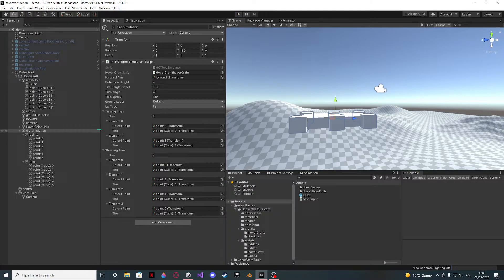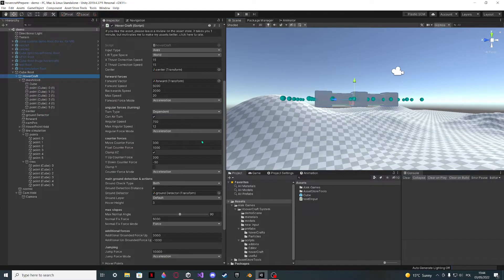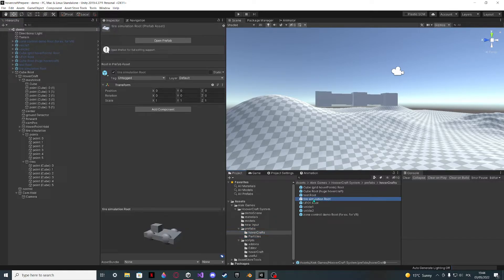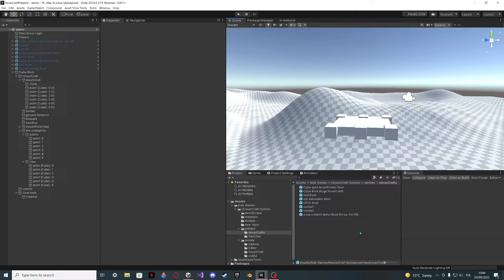Some incorrect values are set to make it look like a car, and you can see it doesn't act perfectly — that's because of the values I've set. If you set them correctly it will all work fine. For correct values you may go to other videos on my channel — it's a long video. In the tire simulation prefab included in the hovercraft prefabs, there are values that work fine — not the best but fine. That's all I wanted to show you, and I hope it will be useful to you.